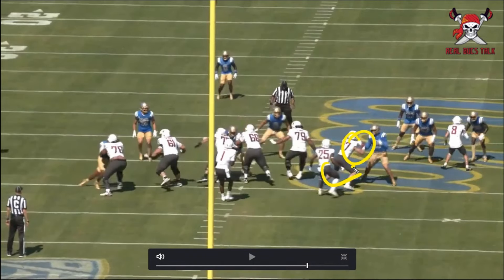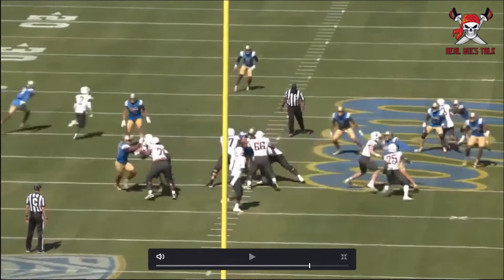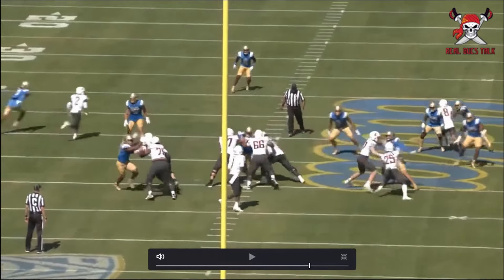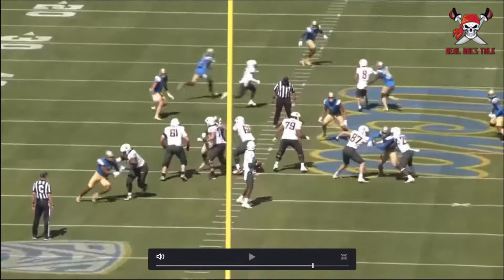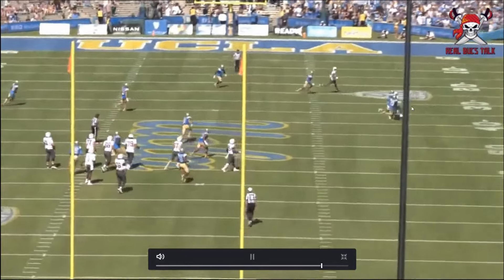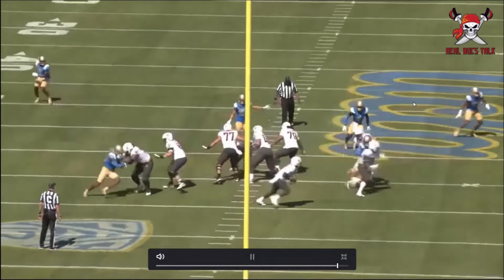Here he is against a tight end and a running back — two guys to chip on him. This is where we talk about moving the upper half with the lower half. The tight end is literally trying to use his arms to block Latu, but look — arms never touching him, pushing hands off, swatting them away. He reads the inside, his body went that way, then he knows he can win outside. The guy never moved his lower half so he won it. Gets after the quarterback between the RB and the tight end, forces a pass.